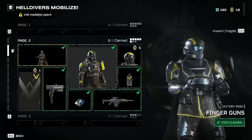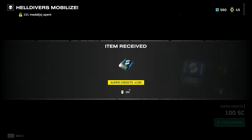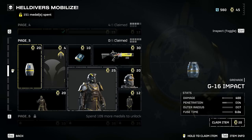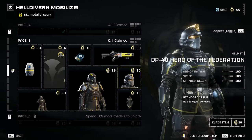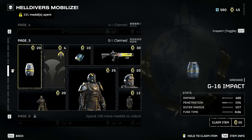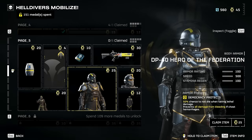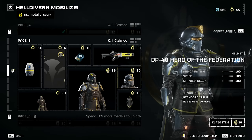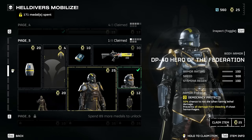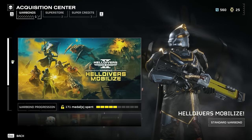Let's say I want to unlock something - I'll unlock these Super Credits. To unlock an item, you click on it and then you have to press and hold to claim it. I made the mistake before of just clicking and wondering why nothing happened - you have to press and hold. For example, there's an impact grenade here, and a 50% chance not to die when taking lethal damage. I'm going to grab this helmet. When you buy an item it will ask if you want to equip it now or equip it later.